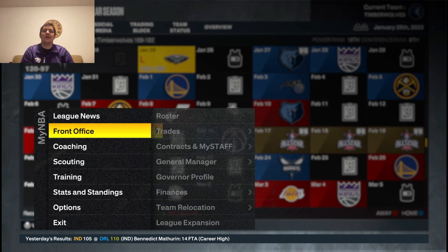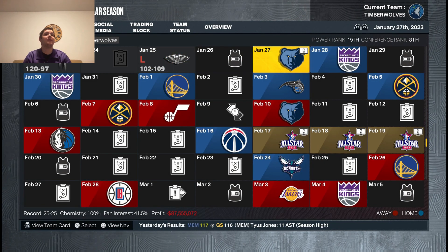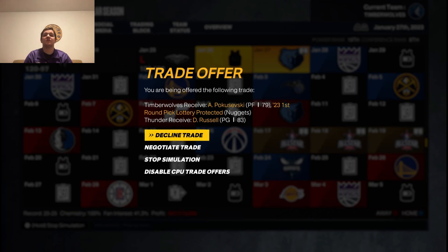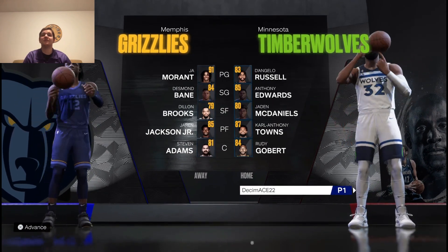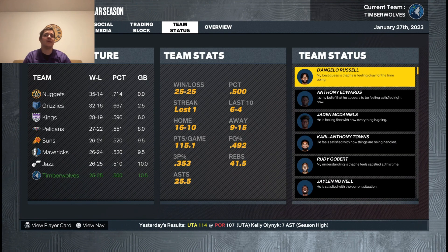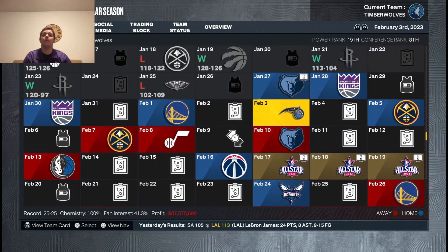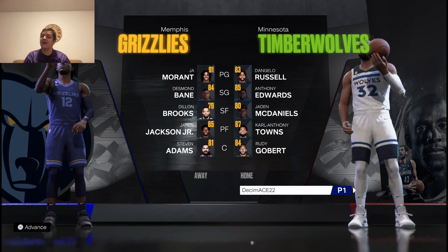Now we have to integrate KAT into the rotation somehow. I got the rotation done — still at 20 minutes per game. We get to play on national TV here against Memphis, the Grizzlies second in the Western Conference. Jordan McLaughlin's back but he's not going to be getting minutes right now because I am the backup point guard. The Grizzlies are 2.5 games back from the Nuggets. We are currently the 8th seed, which means we would be in the play-in, but we are only a game back of the Mavericks for the 6th seed. I need 20 points on good efficiency to earn my next 5 attribute points.